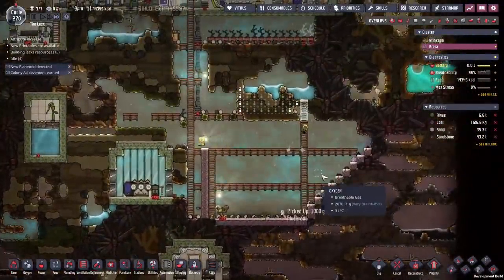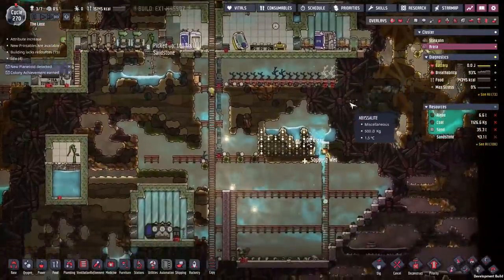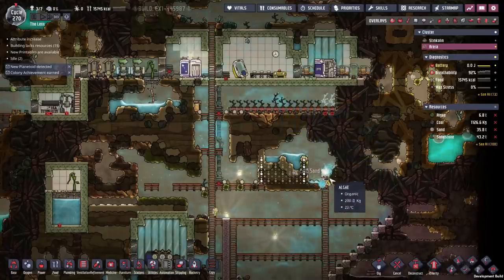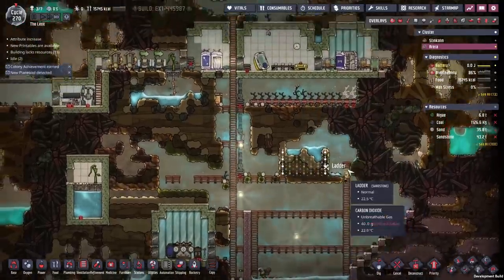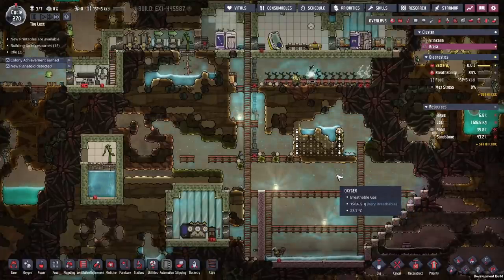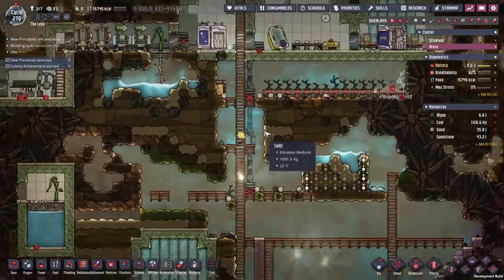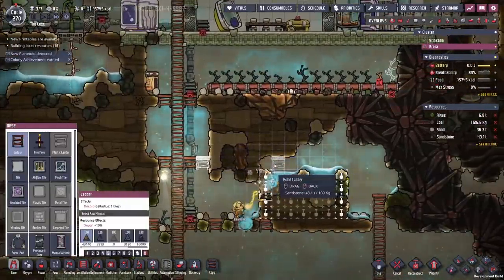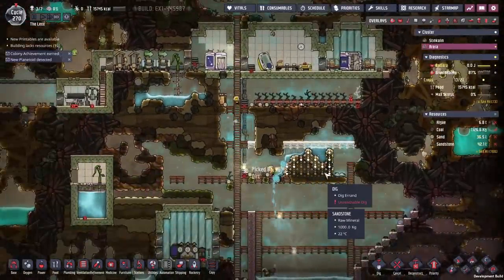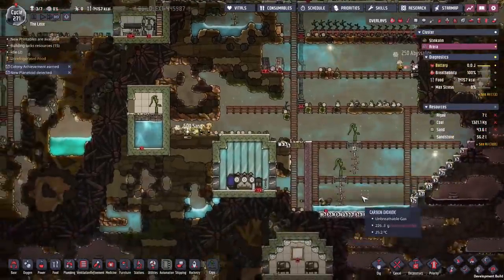Over here we're going to start filling up the liquid tank. We want to core out this area so we can put in a little mini base — say four beds, a small dining room, some bedrooms, a kitchen, all that. We want to make this a nice little livable base for our duplicants, preferably a size-4 base. That way we can sort of copy-paste this to all the next bases, which was suggested in the comments. A modular base we can copy-paste will make future expansion even easier.